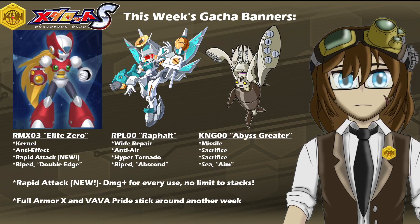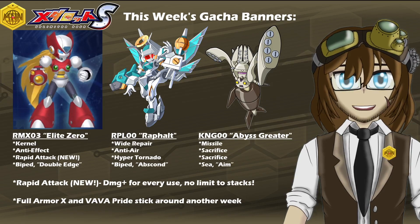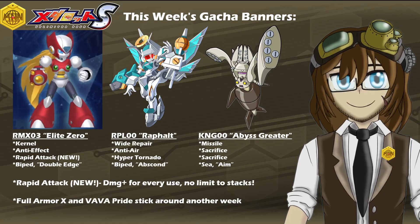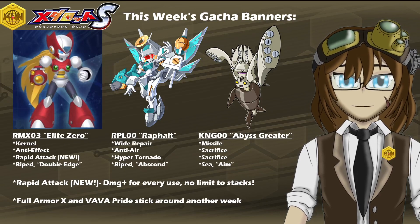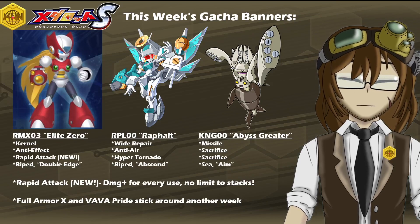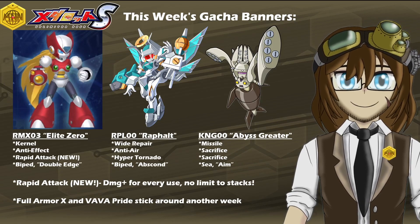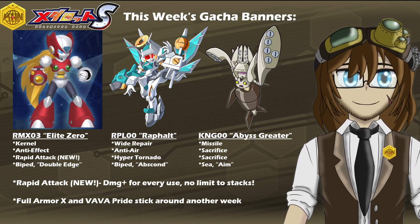In addition to Zero, we do also have popular reruns of RPL Zero Raffault, with Wide Repair, Anti-Air, Hyper Tornado, Biped Legs, and the Leg Ability of Absan. And then in addition to him, we also have KMG Zero Abyss Greater, everyone's favorite King Squid type from the days of MetaRot 2, with a kit of Missile, Double Sacrifice, Sea Legs, and the Leg Ability of Aim.